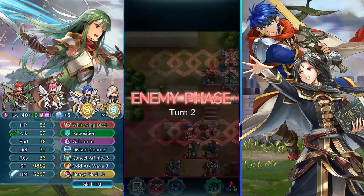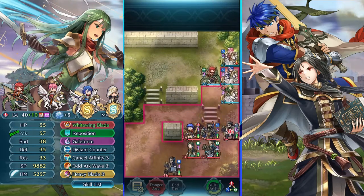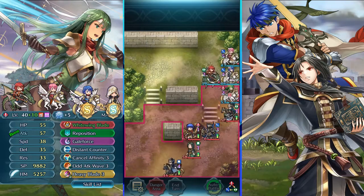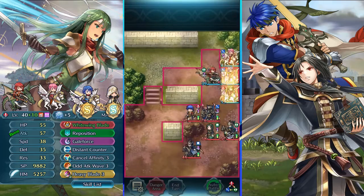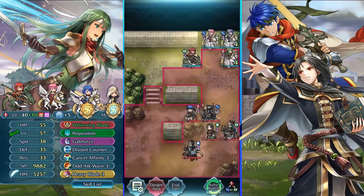We want to kill this healer here, so we won't be able to kill the axe guy because the healer has flash, but that's ok. Pala doesn't take a lot of damage here, she is fine. Now we want to bait the axe guy again, so we go back — it's pretty safe here.